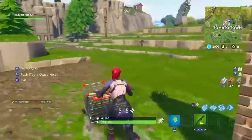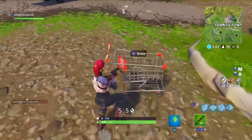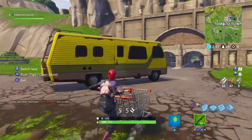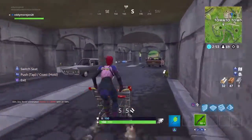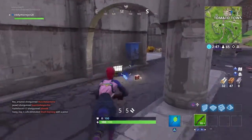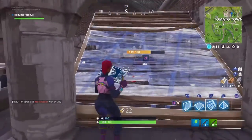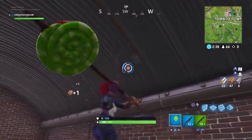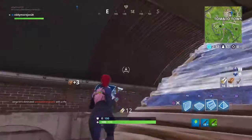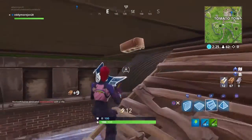Grab your gun, whatever you want. Roll into the action, go in here. Now grab your materials — trust me, this will work. Get up here, break this, go up, and break this side, build.